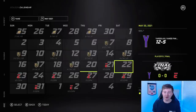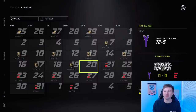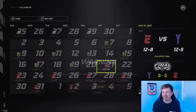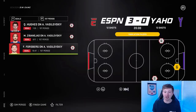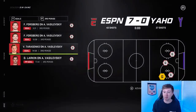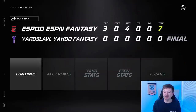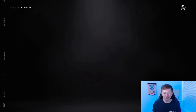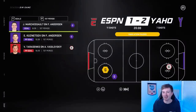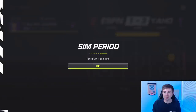Yahoo has the home ice advantage. Game 1 of the Stanley Cup Final — ESPN away — Forsberg gets a hat trick, Tarasenko and Larkin contribute. ESPN wins 5-2. Game 2 — 2-1, then Marchessault, Kuznetsov, Tarasenko, and Hall make it 5-2 again. So it's 1-1. Almost half the team is honestly the same — 8 of 20 players are the same for both teams.